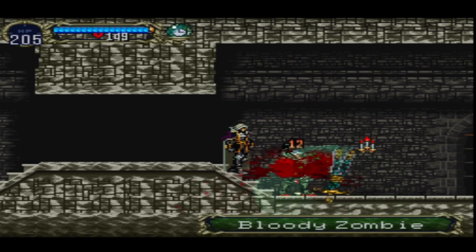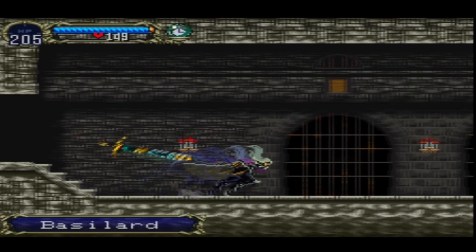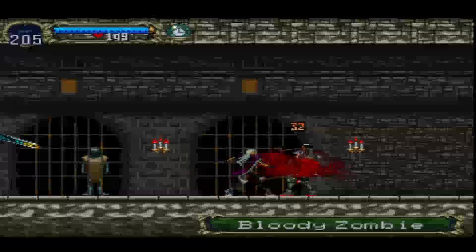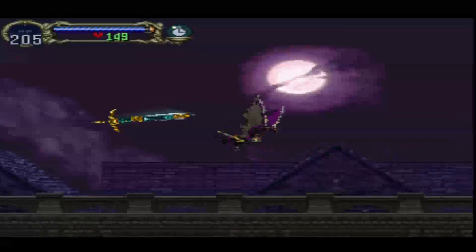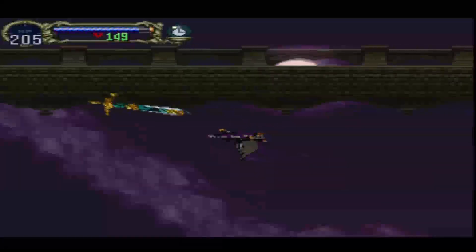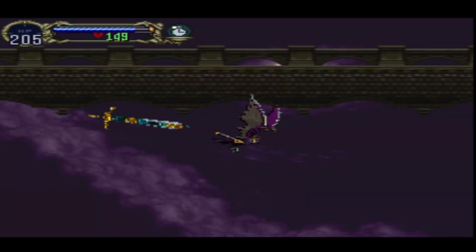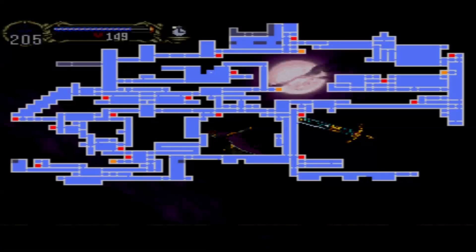Why did you attack over there? Four whole experience points out of that. What are you doing, are you drunk? I'm going to take a minute and fill out the rest of this map. He's one of the few familiars that won't wander away if you transform — he'll stay close no matter what, unlike the phantom bat. All the familiars have their pluses and minuses.